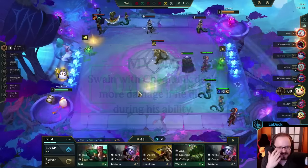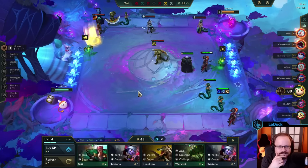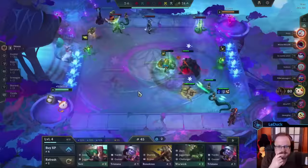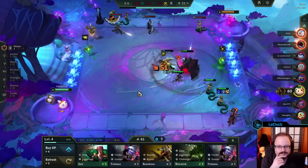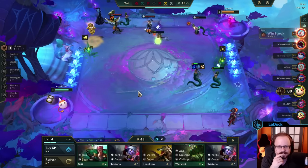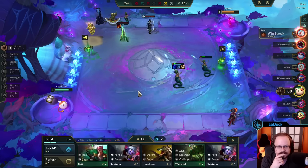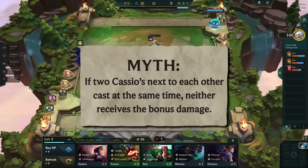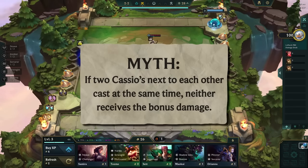For our second myth I want to investigate Cassiopeia. One common strategy is to place one Cassio in the third row and the other in the fourth row. This is to ensure that they both target the same unit and enhance their damage right away. But what actually happens if they cast at the same time and at the same distance? The myth states: if two Cassios next to each other cast at the same time, neither of them receives the bonus damage.